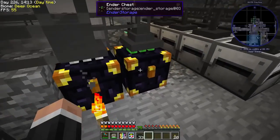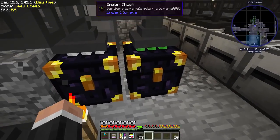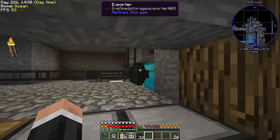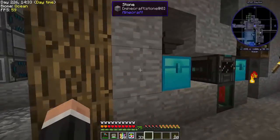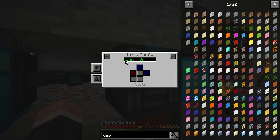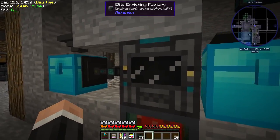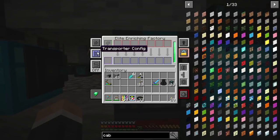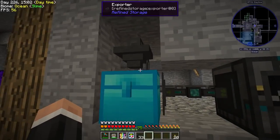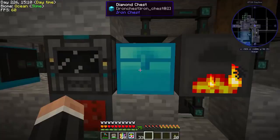So the chest down here will be used for the quarry output — everything goes straight into our system. From there I've got an exporter with all the items configured, going into the machine. Mekanism machines have auto-eject but not auto-input, which is why I've got this chest here as a buffer — it puts everything in here, then everything gets shot into the machine.